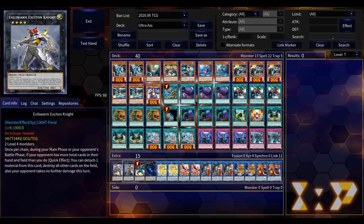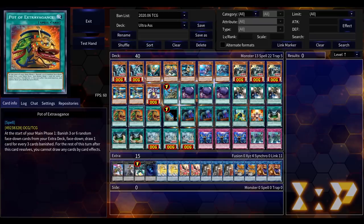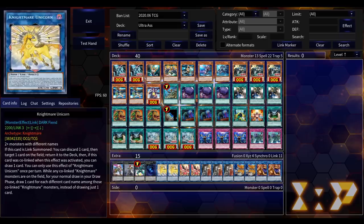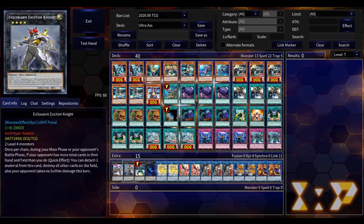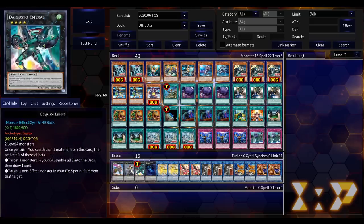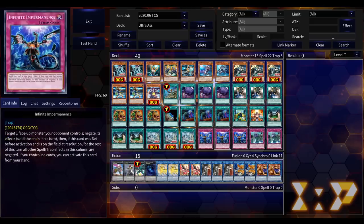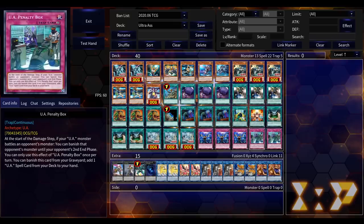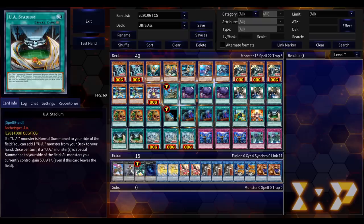Other than that, that's basically how the deck works. The weird ratios for my Links are really just so that if I use Pot of Extravagance I don't lose something I might actually need. These are just some choice Level 4s in case you want to make a Rank 4 play, though you'll probably never do that. Plus there's room for hand traps and Foolish Burial Goods to dump a copy of Penalty Box if you just want to use it to search UA Stadium.